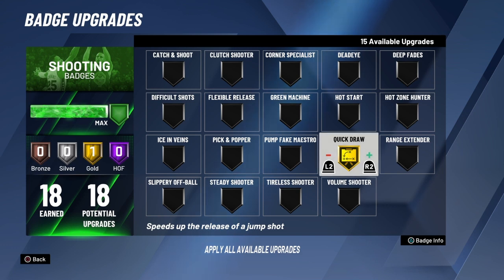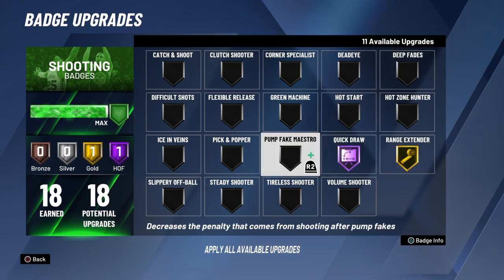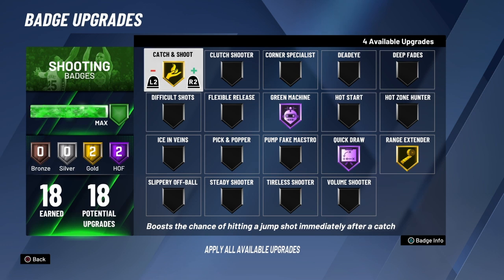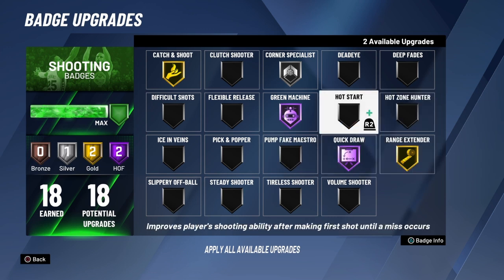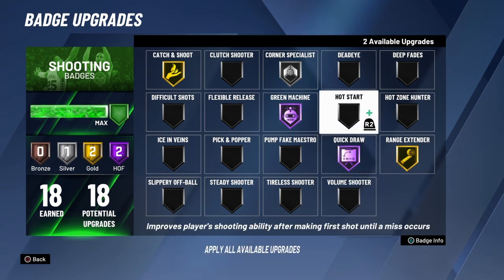Range Extender — if you're just spotting up on the three-point line, you don't need this on Hall of Fame. Green Machine is very important. Catch and Shoot — you do not need Catch and Shoot on Hall of Fame, all you need is on gold. If you're the type of player that spots up in a corner, you don't even need Corner Specialist, but it's very nice to have on silver — that's actually the best badge that works in the corner. If you don't want Corner Specialist, you can go with Volume Shooter on Hall of Fame or Steady Shooter on Hall of Fame.